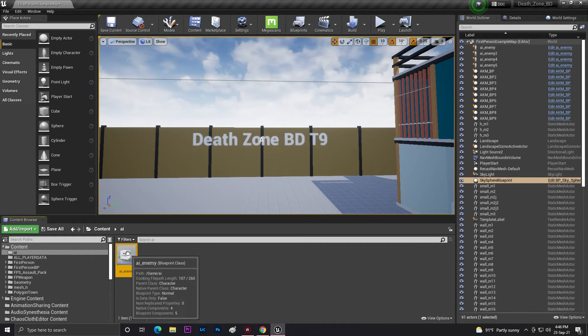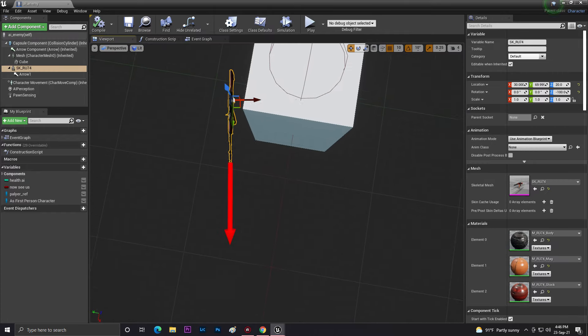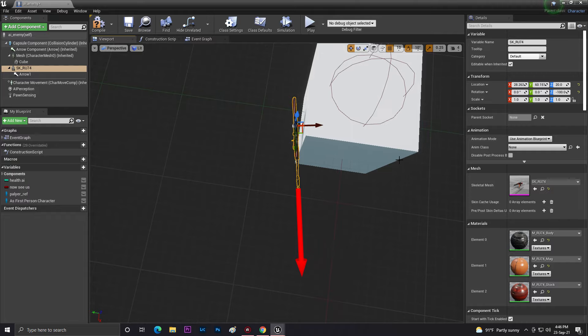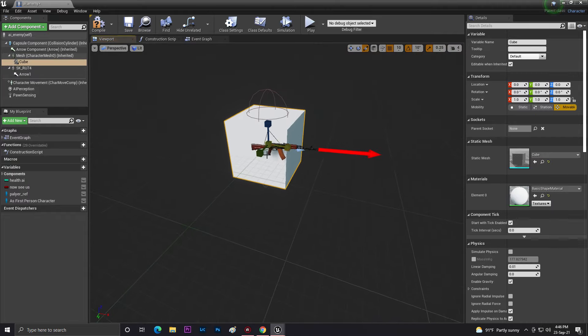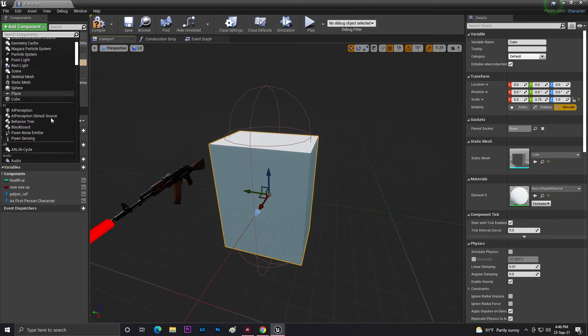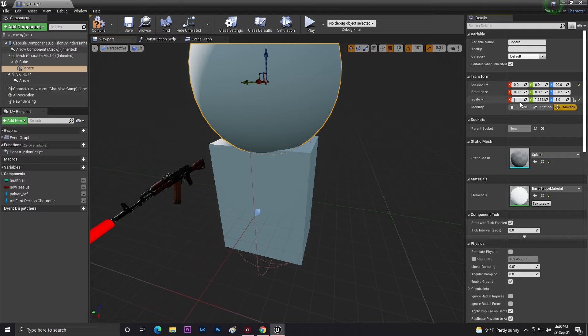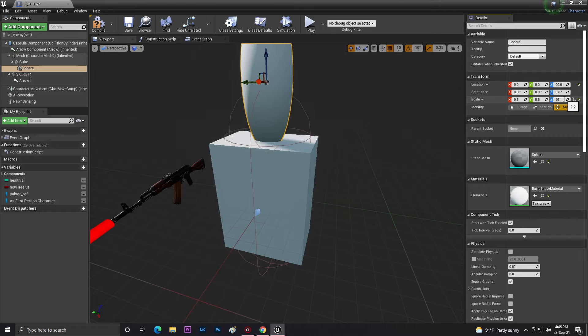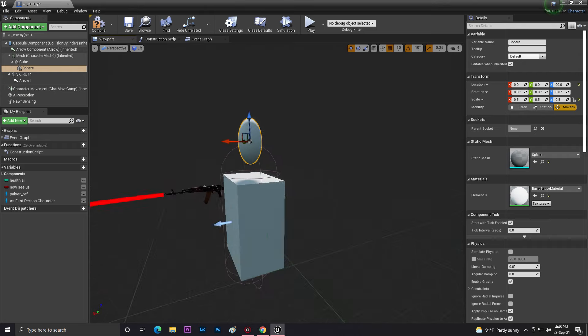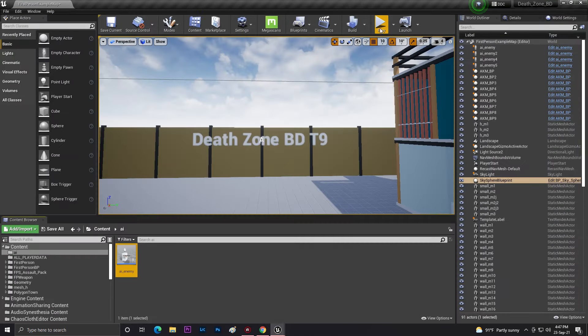Now let's fix our AI mesh — instead of a cube let's make it look like an actual AI. We can add a simple shape to make it look better. Let's set the scale to five on all axes. Okay, it's looking much nicer now.